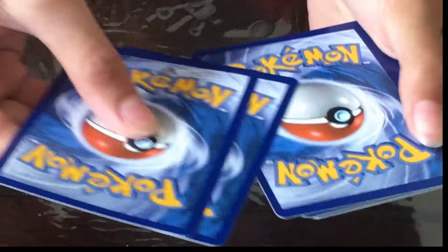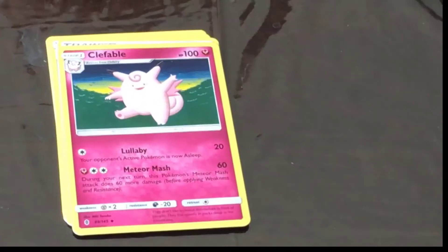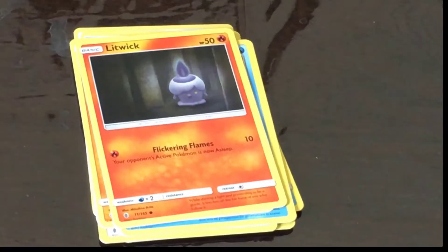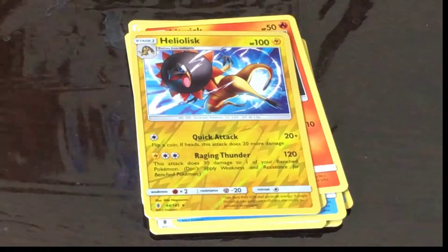Now the first of our two Sun and Moon Guardians Rising packs — we have Tapu Koko on the cover. The card trick is one, two, three, four. Cards include Water Energy, Energy Recycler, Max Potion, Clefable, Vanillite, Castform, Snorunt, and Pancham. My reverse holo is a Heliolisk and my rare is a Lilligant Normal Rare.